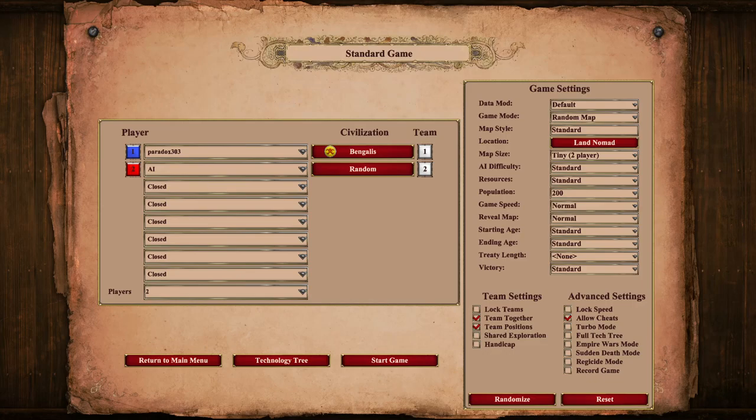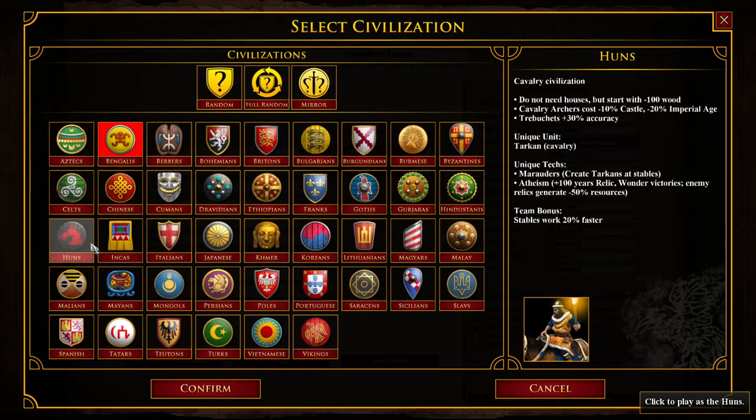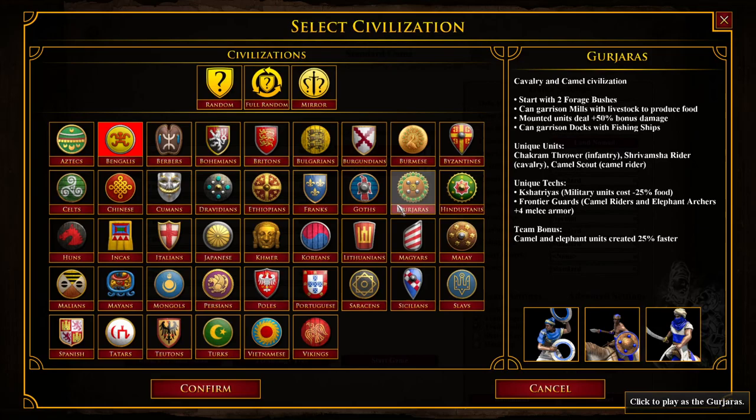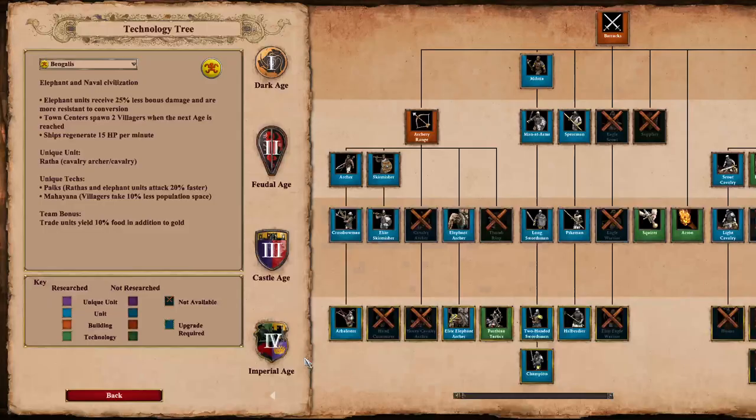G'day guys, back with another video, this time playing as Bengalis on Land Nomad. I just want to show everybody how the Civ selection works. It looks pretty nice with these three new civilizations. The Indians have now moved - the Hindustanis are down here, not up next to the Incas and Italians, but they're next to their brothers-in-arms, the Gurjaras. If you notice, we can still get three more spots, so I think eventually we are going to see another Civ.